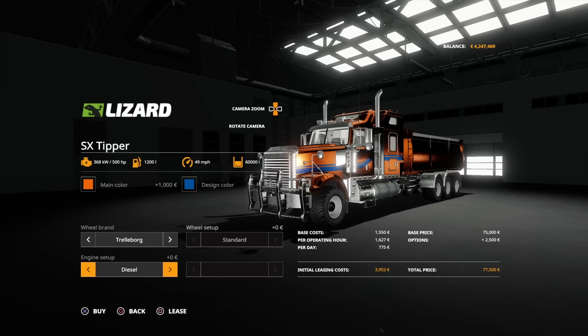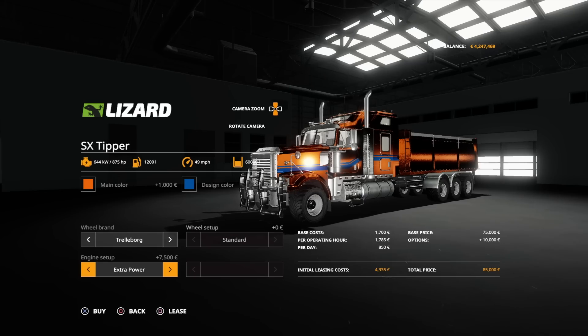Here's the thing as well: we've got diesel 500 horsepower, or extra power for $7,500 which only takes it up to $85,000 to buy. That gives you 875 horsepower. So we've got a tipper with 60,000 litres and 875 horsepower — and that tipper will take everything, by the way.